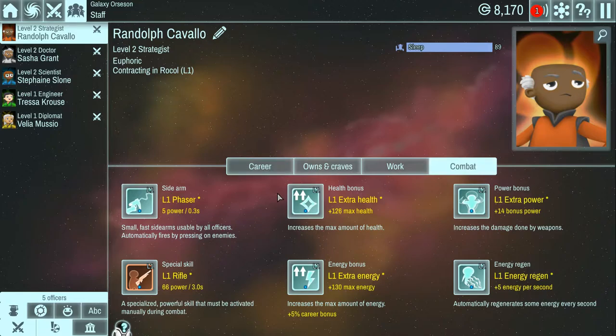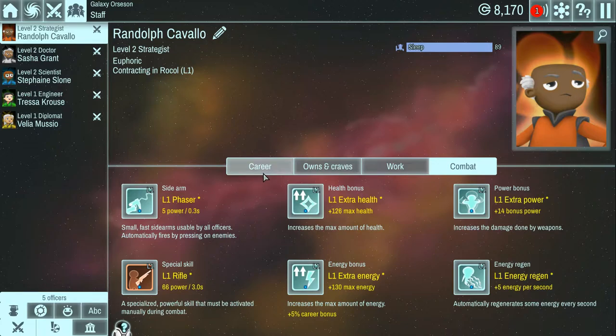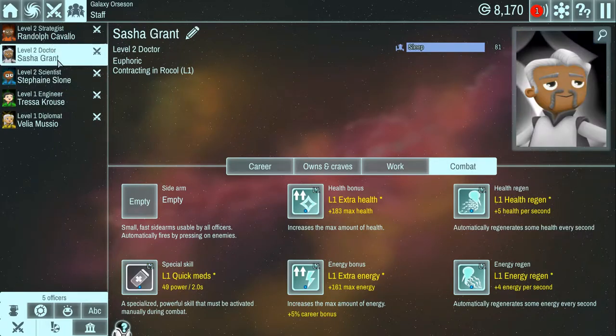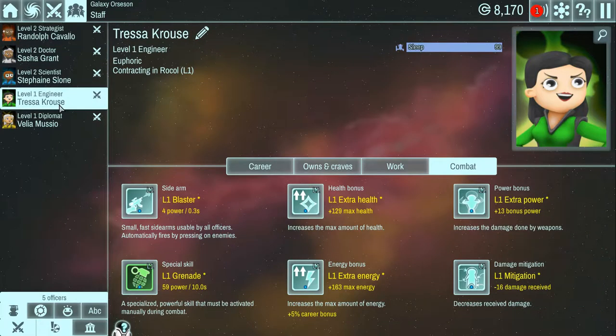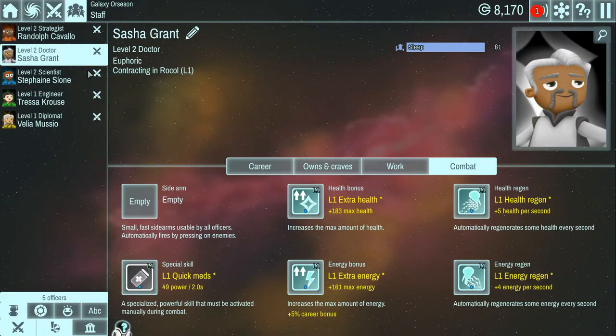Here's a pretty important aspect of the character - the combat. As far as I know, this only affects when you go to colonize the planets. The phaser is their weapon. You have all kinds of health and energy bonuses, power bonuses, energy regen bonuses. There's also a special skill based on the type of job they have - scientist, doctor, strategist, engineer, etc. Engineers love explosives, which I'm down with.